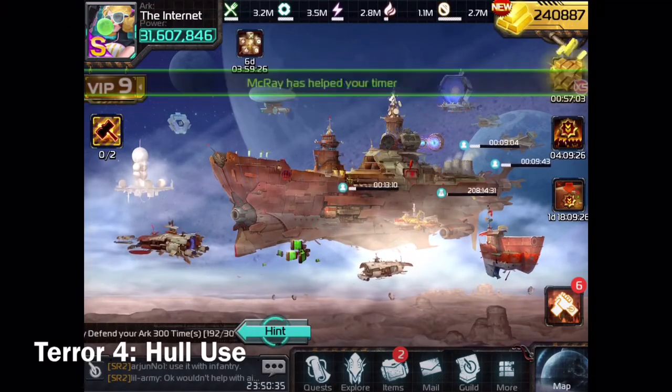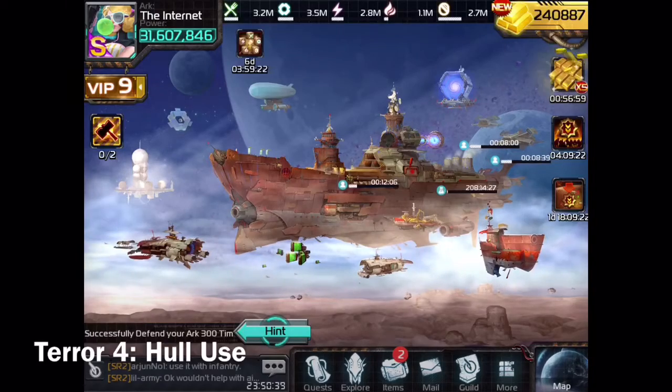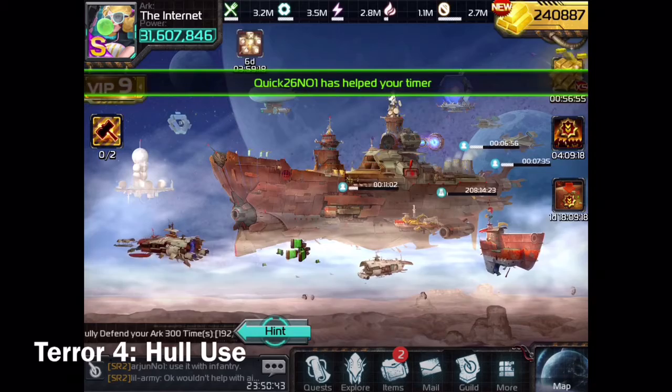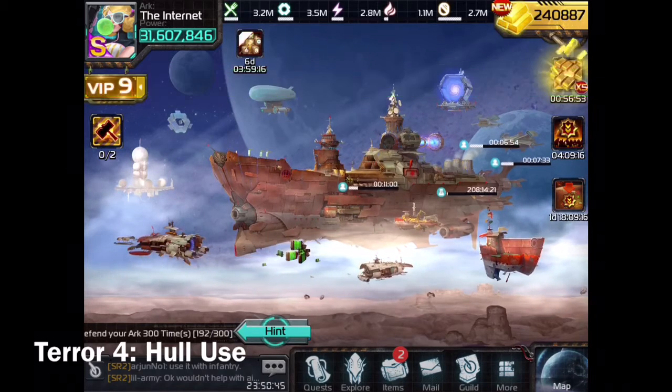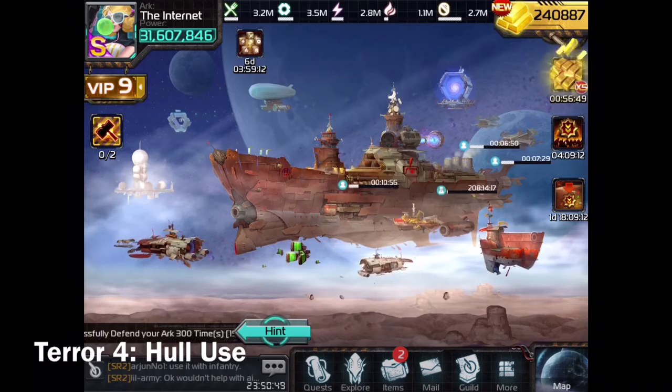Hey guys, Ridiculous Badger coming at you from Planet 545. This one's a short one. It's about how do you know what hull to send against the NPC, especially if you've got multiple hulls.